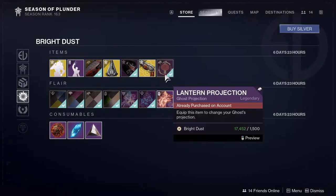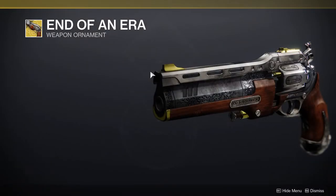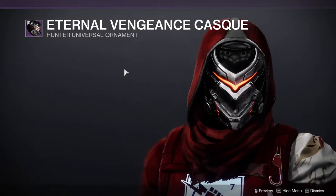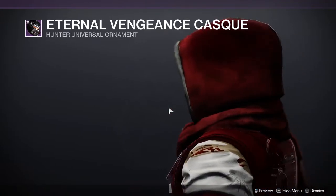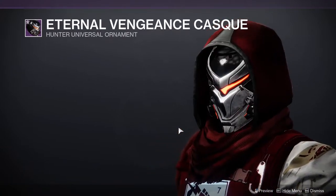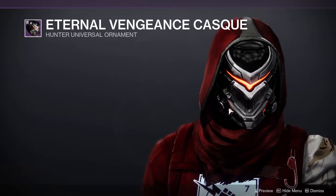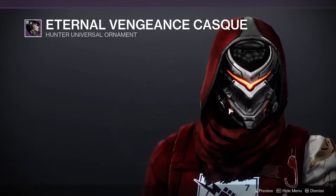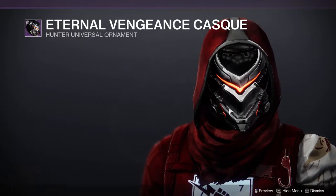For the bottom stuff, we have the Lantern Projection. We have End of an Era, which is the ornament for the Last Word. We have the Eternal Vengeance, which is the Fortnite armor. This is the last week for the Fortnite armor, so if you guys have been picking up the pieces, just make sure to pick this up. I will have a review for all of the armor probably within this week. Just be aware that I did not pick up the bond for the Warlock, so we will still look at it, but I won't show it as a display.